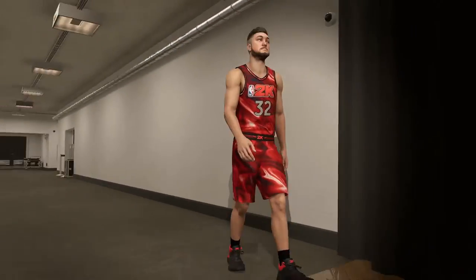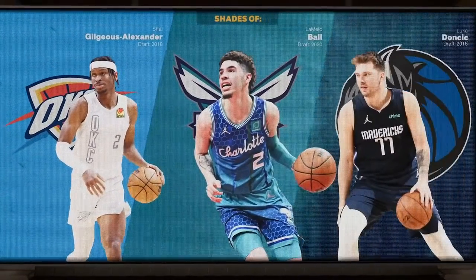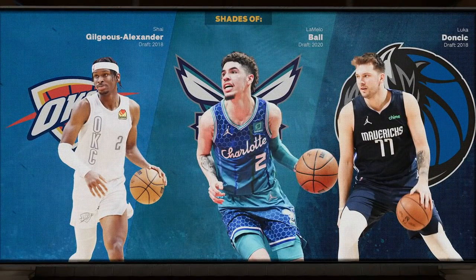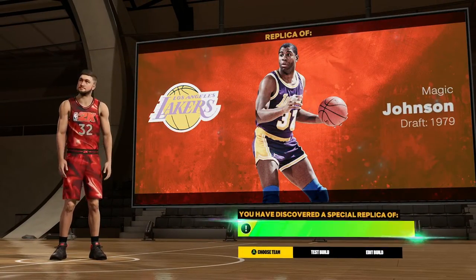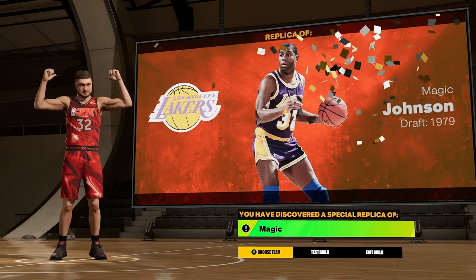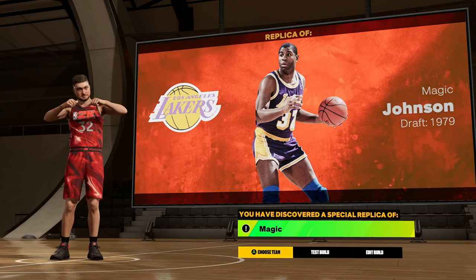Let's continue here and it's going to show you player comparisons, and then you're going to get the special thing unlocked. You get Shea, LaMelo, Luka as your shades — but then that goes away and it pops up: Los Angeles Lakers replica of Magic Johnson, old Magic himself. So there you go, that's how you unlock this build.